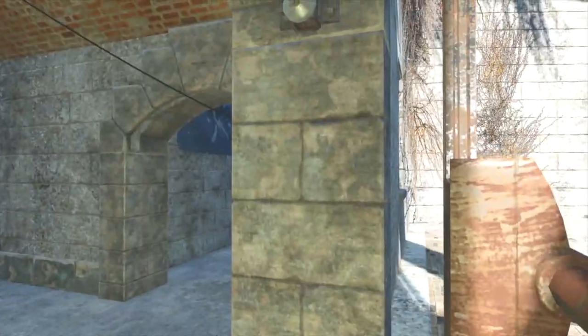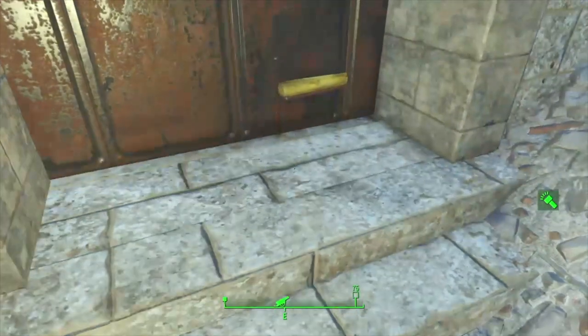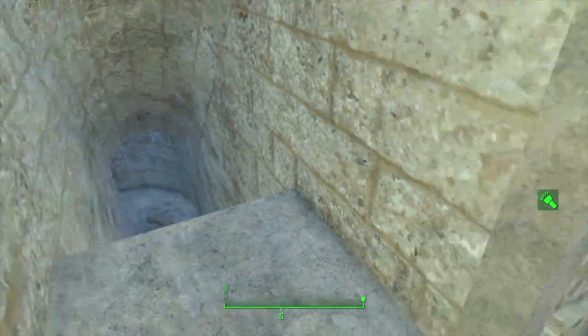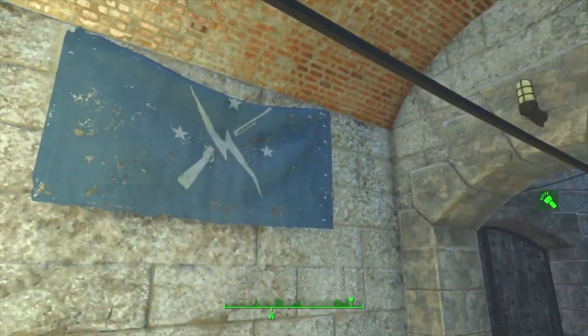Sit in the chair and then get back up. When you get back up, you're inside the armory. Normally you'd have to go do the Minutemen quest, but this way you don't even need the Minutemen to start working on this settlement building.